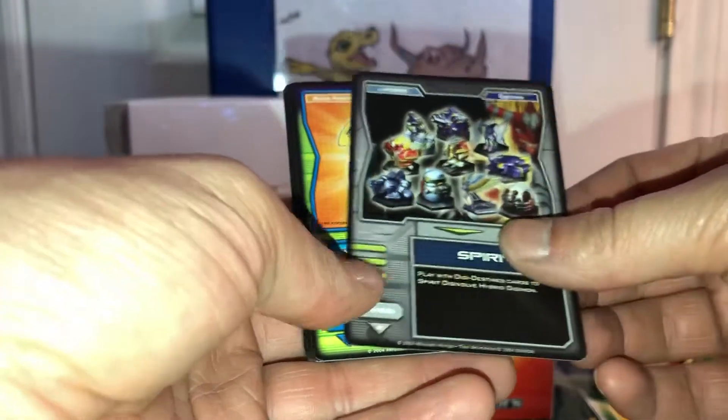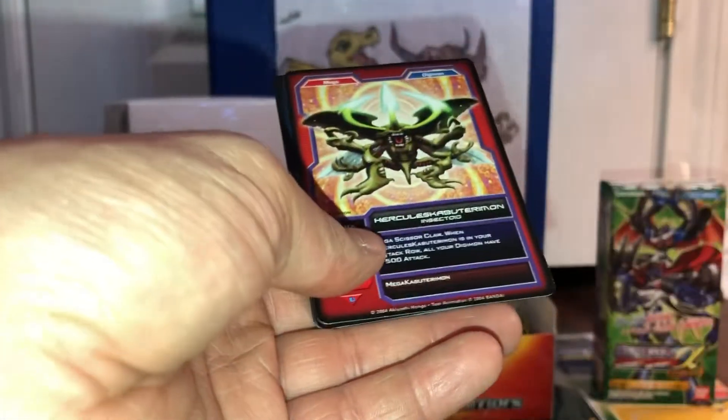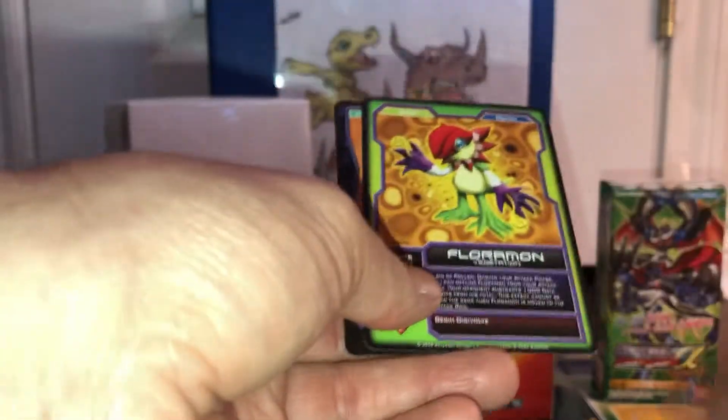Another random card — Spirit card, Rika, Puppetmon, Hercules Kabuterimon, Bedramon shiny, which I don't think I have. Floramon, and another repeat.